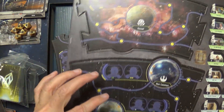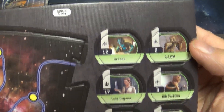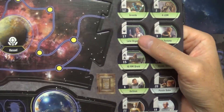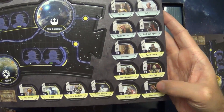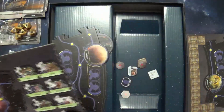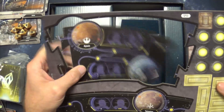Some more map sections — we got Kessel, Mon Calamari — and then we got more money. I also notice we got some character tokens here: Greedo, Bib Fortuna, Leia. Since it's Leia and she's not really a bounty hunter, smuggler, or anything, I'm looking at some of these names — Chewbacca and stuff — maybe those are the bounties you can go get.